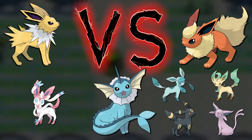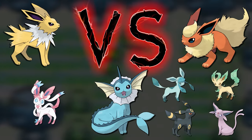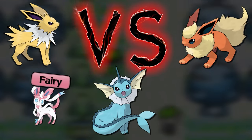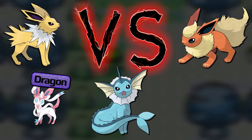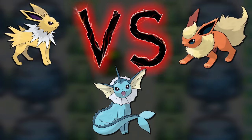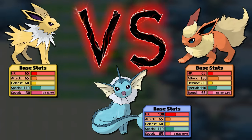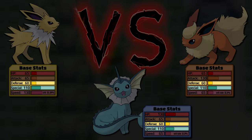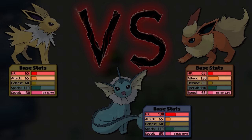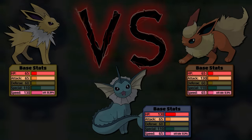Something interesting about all of the Eeveelutions introduced to date is that all of their types were originally special in Generation 1. Sylveon is in a weird category — it's the Fairy type, but it stands in like the Dragon-type Eeveelution, since Dragon is a special type in Gen 1. So all their same-type attack bonus moves use the special stat. Comparing base stats, their defense and special stats are the same: 60 defense and 110 special.